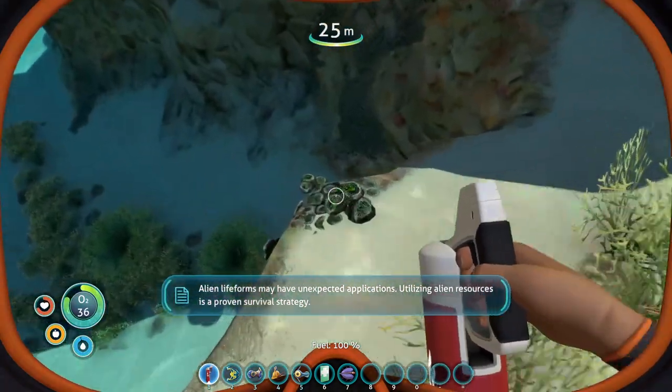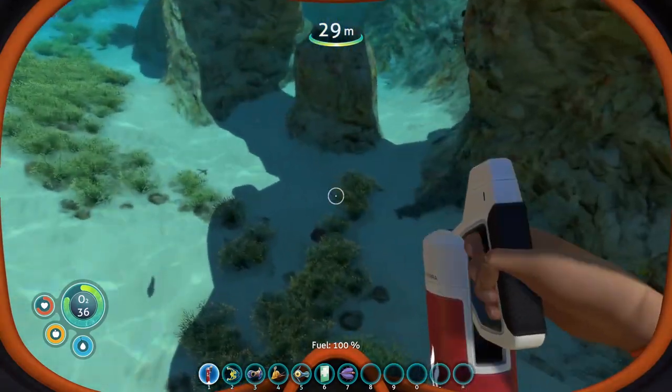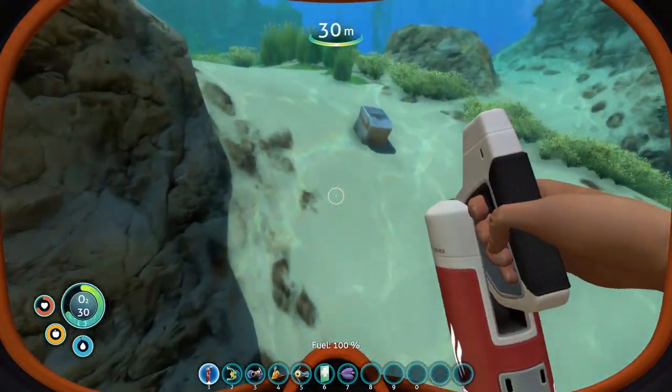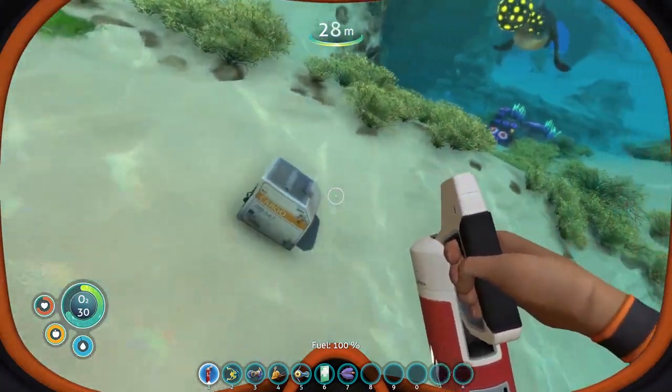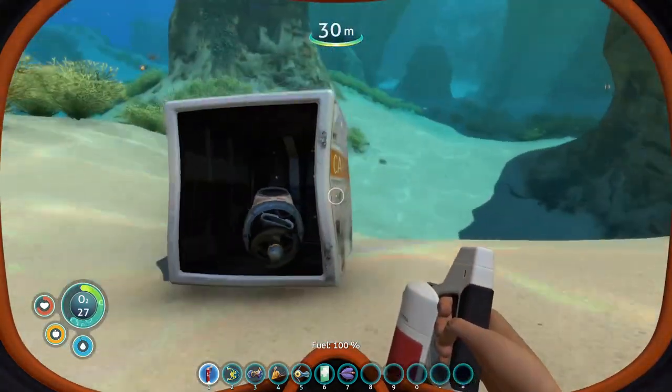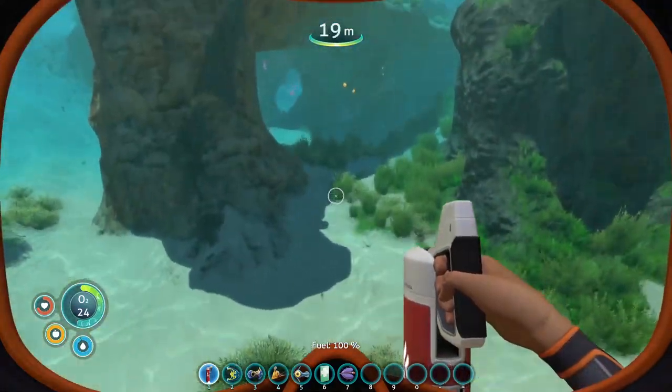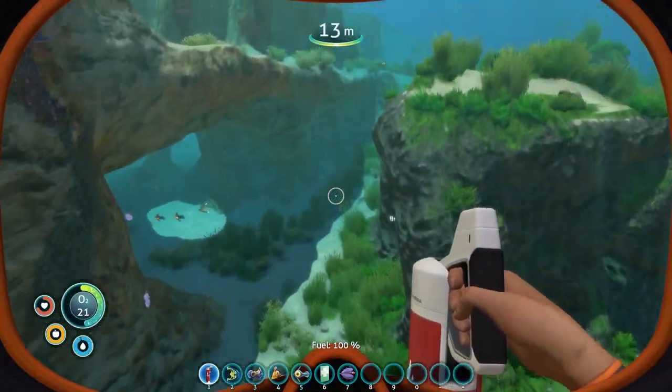Let's go down here and see if we can get a couple of titanium or anything good. We're going to need a scanner for this guy. It is the sea glide fragment - nice. We have one right next to us, that's perfect. We'll have to get that going here in just a second.